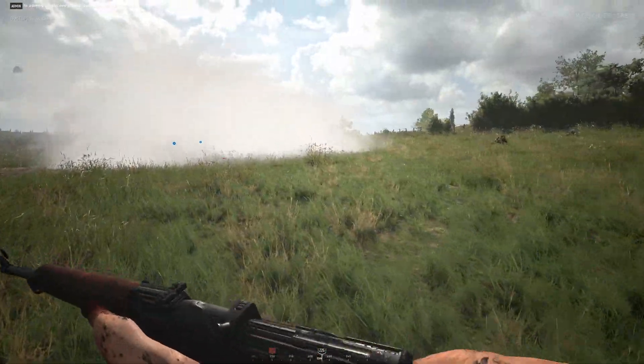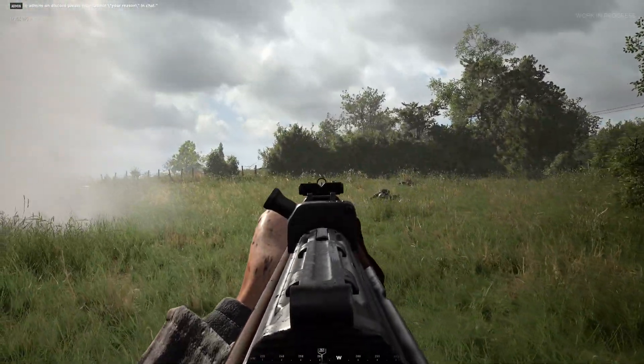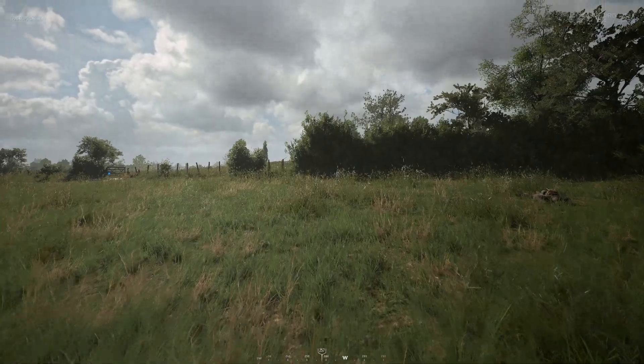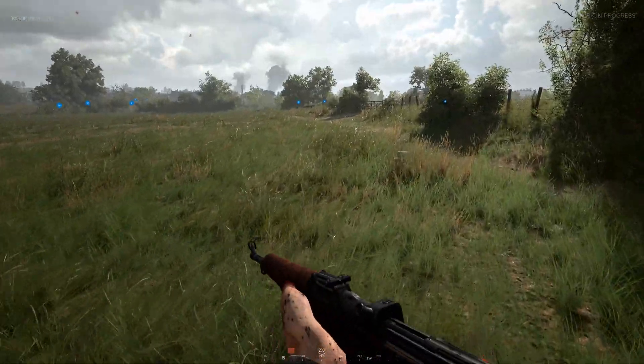In Hell Let Loose, this weapon is best utilised at close to mid range. It is excellent for assaulting or holding compounds and has an effective range of about 150 metres. In most engagements you can expect to drop enemies with a well placed shot.